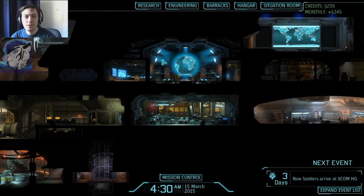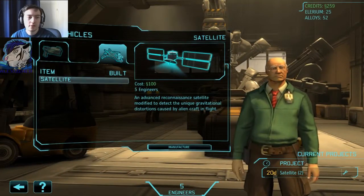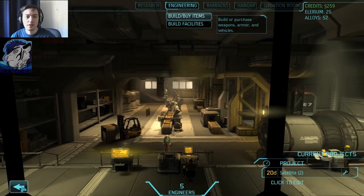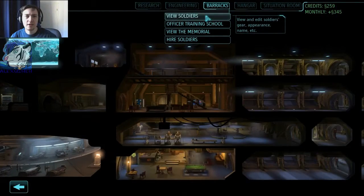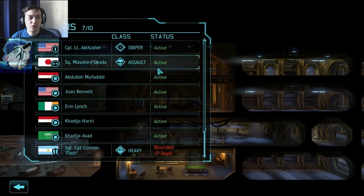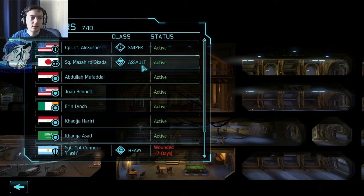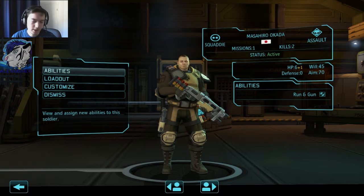There we go. What do we have to do? I guess I started some satellites — 20 days, oh goodness, that's quite a lot. And the research arc thrower — they want me to get an alien. A few soldiers, let's see what we have here. Assault — okay, we got an assault guy. That is good because I have to do something there.